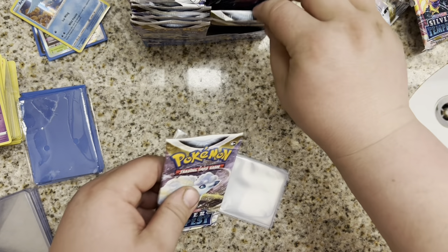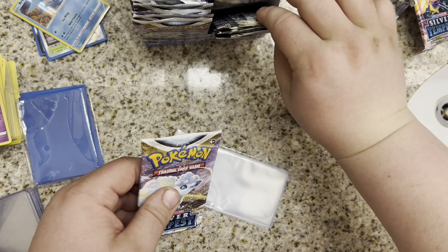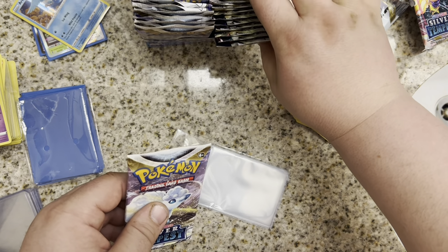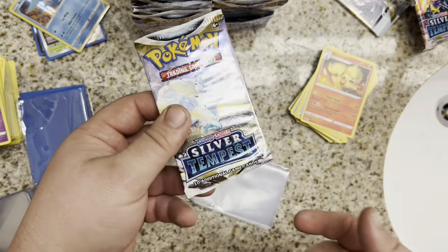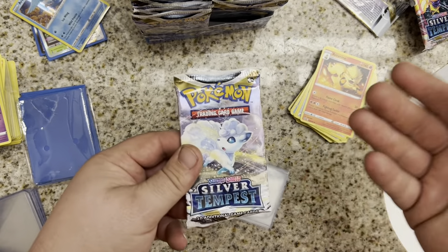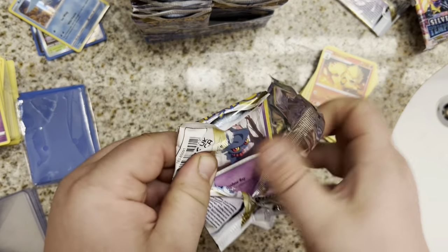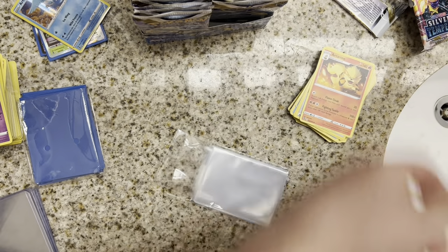Next up, back to Vulpix. Does this just keep cycling the four packs? On this side at least it looks like it literally just keeps cycling in order: Vulpix, Lugia, Regidrago, Regilecki. We'll see if it keeps doing that. We've gotten through our first cycle — done all four pack arts, and we're now back to Alolan Vulpix.